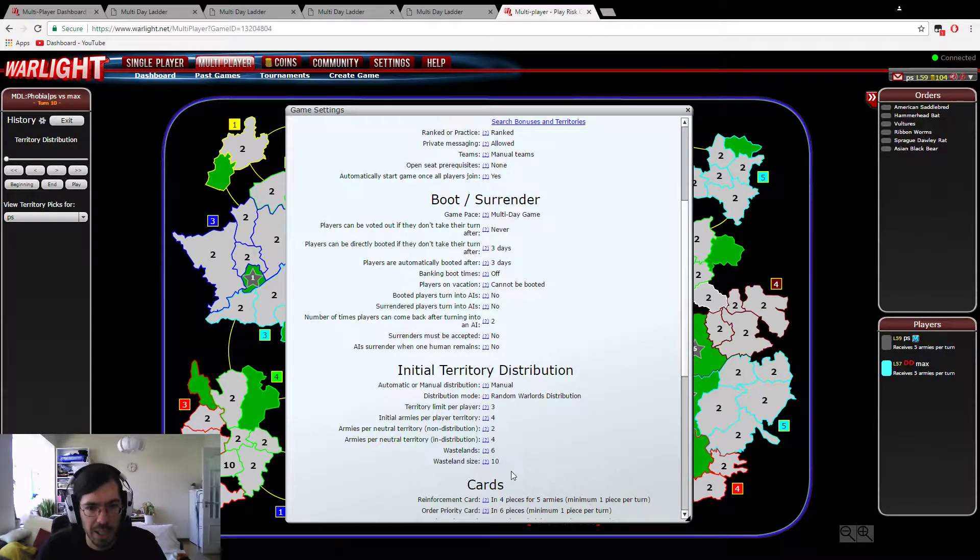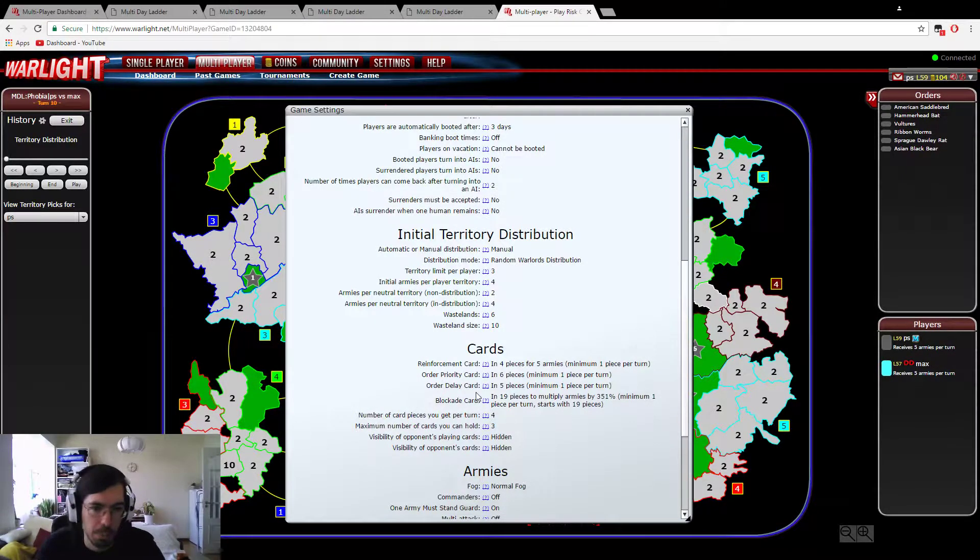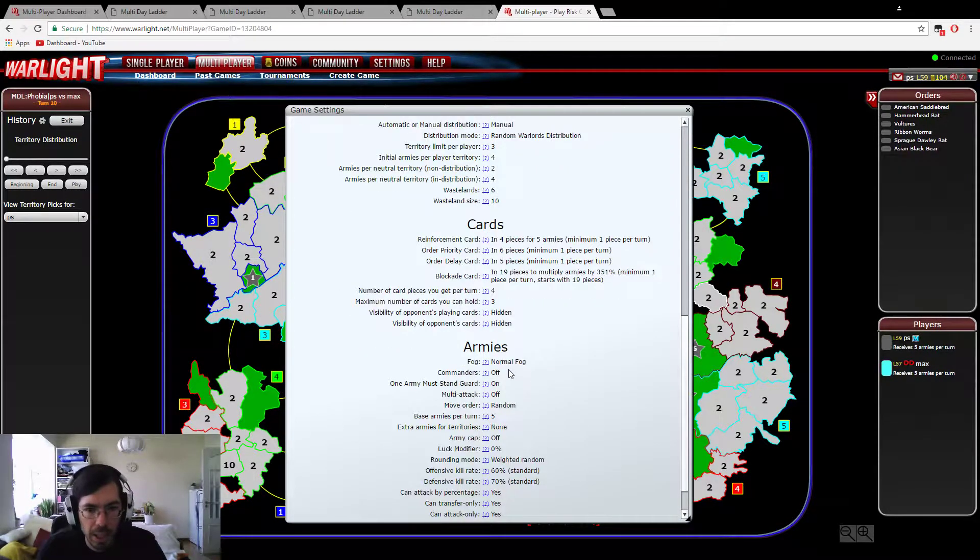The other settings are pretty much the usual. You have three starting territories of four initial armies. Your initial income is five. You have the usual cards: reinforcement, order priority, order delay, and blockade. Normal fog, and the move order is random — you should be aware of that.